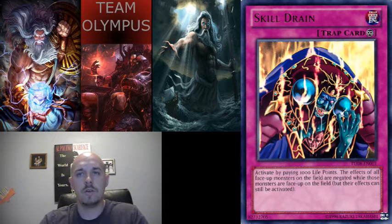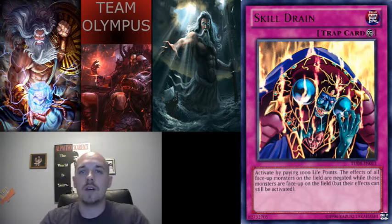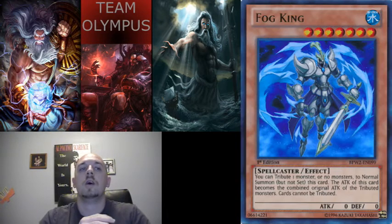The next card is Skill Drain. We all know what Skill Drain does — it stops all monster effects on the field. Effects in the hand or graveyard can still activate, but on the field they're stopped. This could hurt you as well, so make sure you don't need your own monster effects. It's good to play right off the bat if you get a monster out and they have nothing — you can attack over Eidos, knock her off the field since she's 800 attack, attack directly, and keep dealing damage.